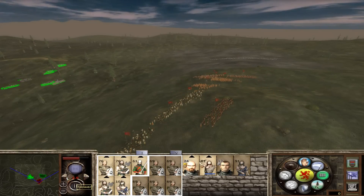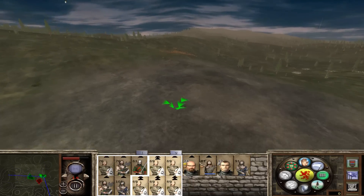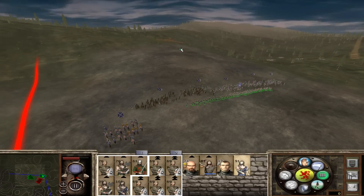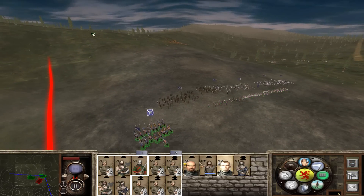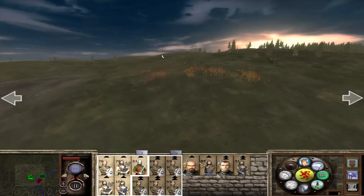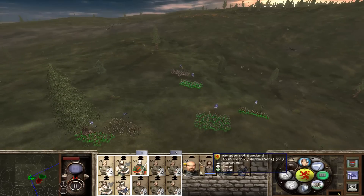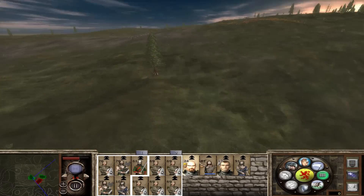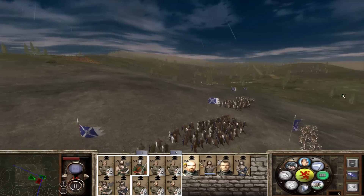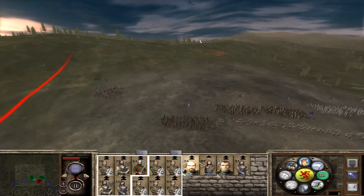Welcome back. The English are kind of repositioning here, so we are going to march forward before he gets too many volleys off. Let's rush up there, men — get the rabble involved, get the general flanking up the hill. Charge! We'll get this infantry — they're gonna be a little tired, but we really need them to charge in. In Stainless Steel the troops are a lot slower because it's more realistic.